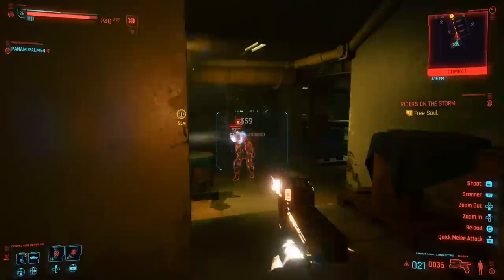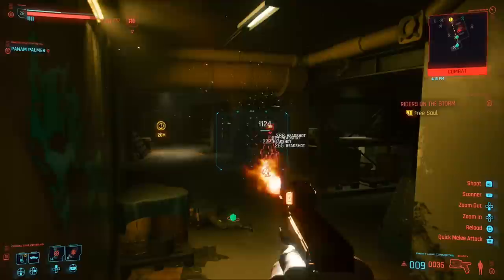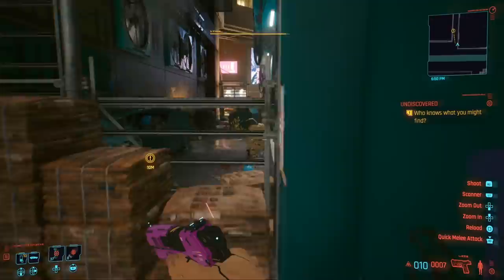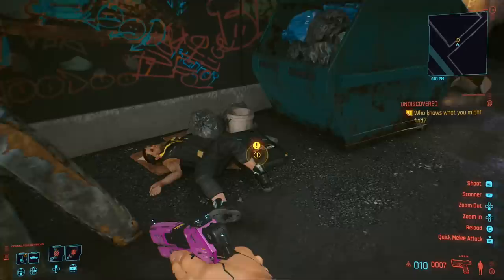Moving on to the second one, we have an even more OP pistol that is quite more unique than anything else I've seen in the game. This is going to be called the Skippy pistol, and it's given to you directly from a quest marker in Heywood on this side of the map. You don't need to do anything special to get it — just head over there in this alleyway and it will be given to you automatically.